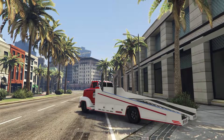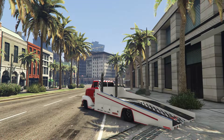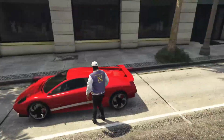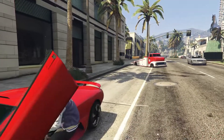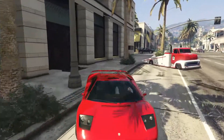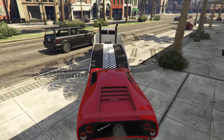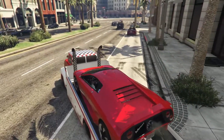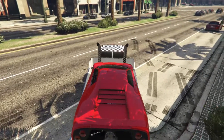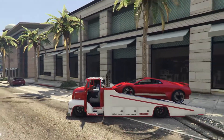You press X on keyboard to raise it and X to lower it as well - don't know what it will be on console but you guys can probably figure that out. Let's hop in this Infernus - it's red and white so it should match up with the color scheme we've got going on with the truck. Let's see if we can get this thing on here. Backing up... alright, it makes it up! Bring it right up to the front. Cool, let's hop out.